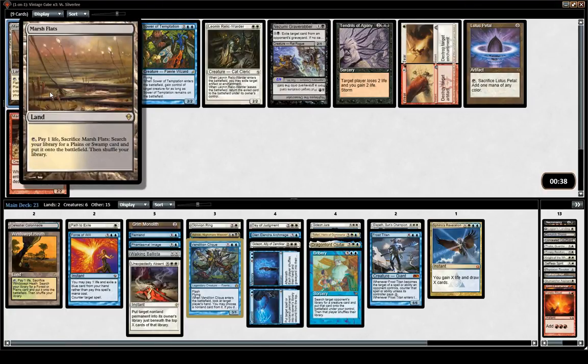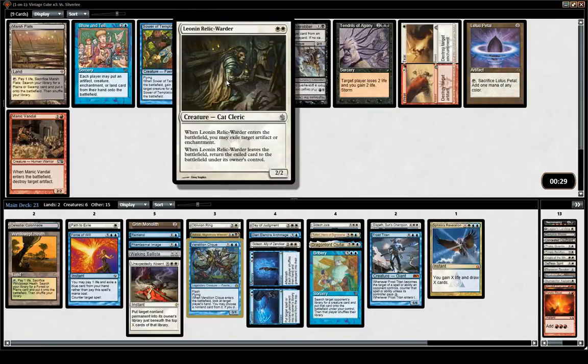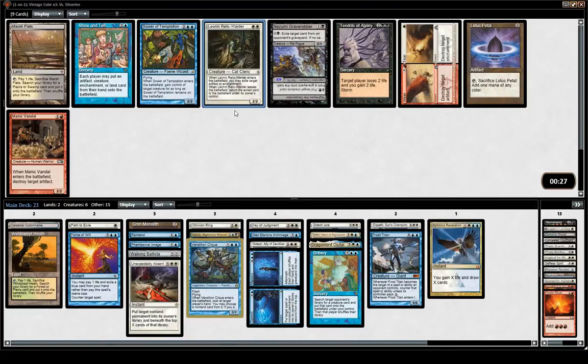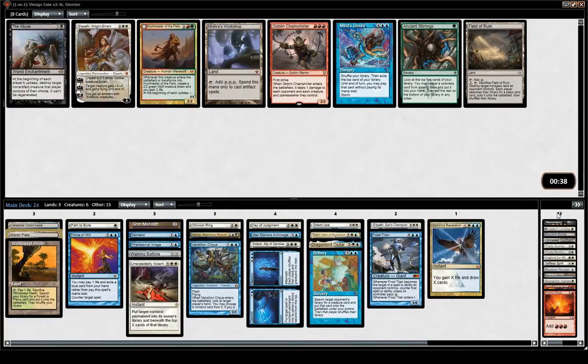It looks like we're not getting lands to fetch. Marsh Flats does help with the black fixing for Ashiok though. Another option is Relic Warder — the card is highly playable in this cube. But let's pick Marsh Flats and probably play this Ashiok.